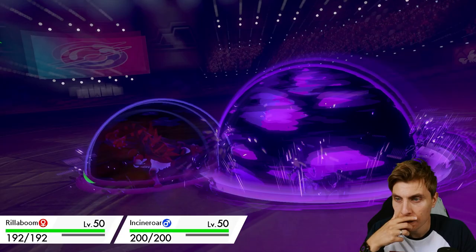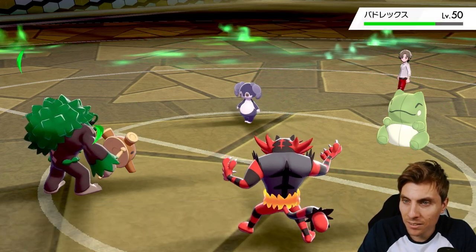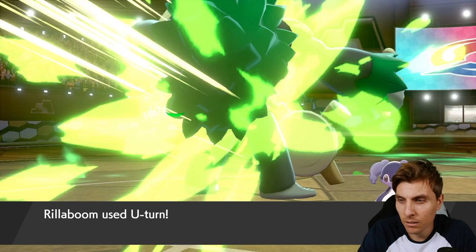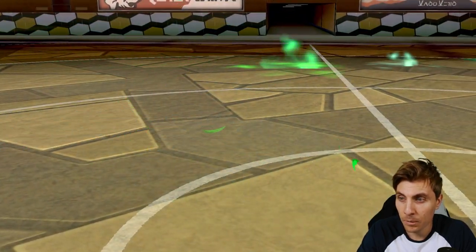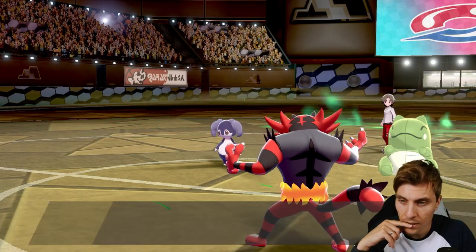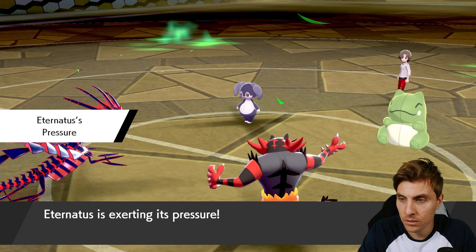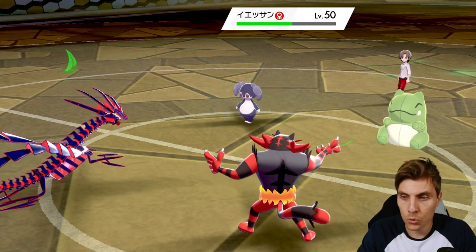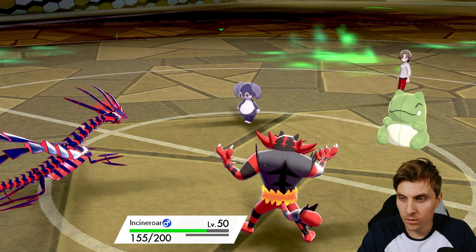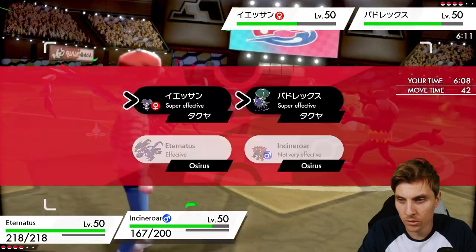There's Follow Me - Astral Barrage maybe, Expanding Force potentially. They go after Eternatus with Astral Barrage - makes a lot of sense. I just want to get damage onto the field. I miss not having Assault Vest on Rillaboom because they are Life Orb as well. With Incineroar on the field we can get Eternatus back in, and Rillaboom in the back with the Grassy Terrain is the main thing. Two Snarls should get rid of Calyrex. We'll just get the Snarl off to take less damage on Eternatus.